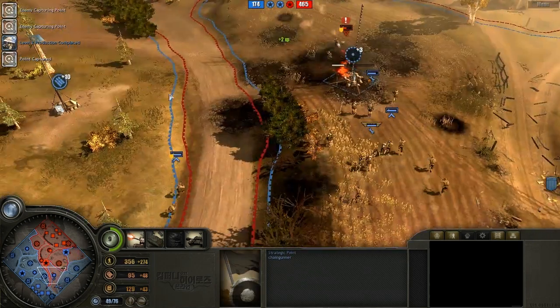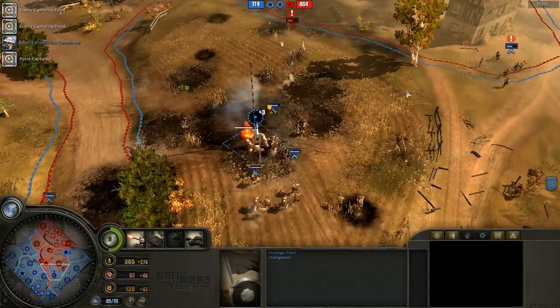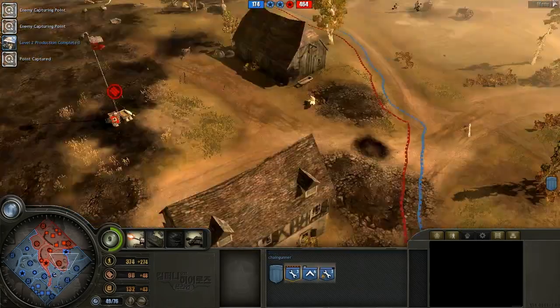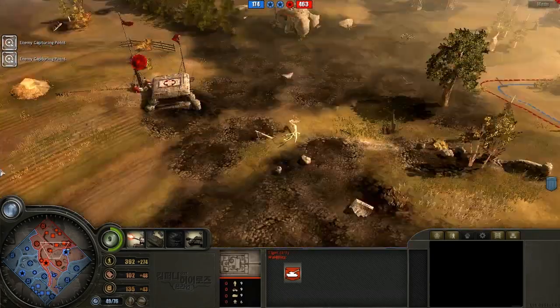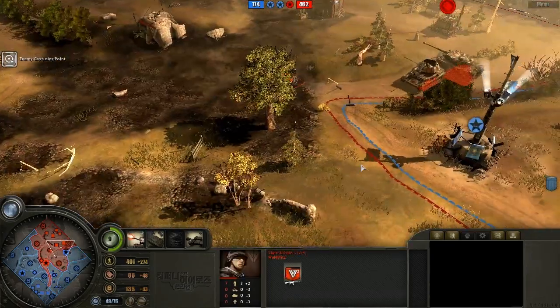It's just a really bad idea to blob against that. But the Tiger is on the field, so this could be the point where Blitz's entire game changes up.